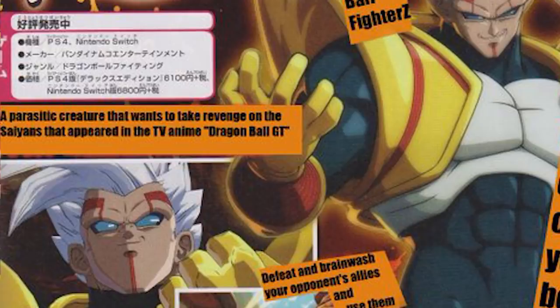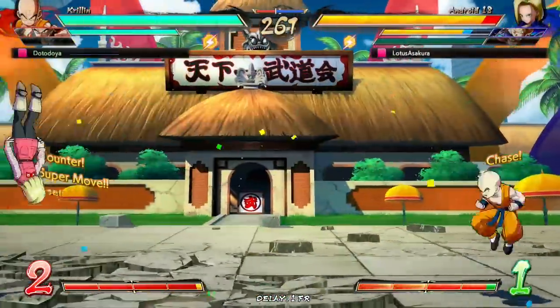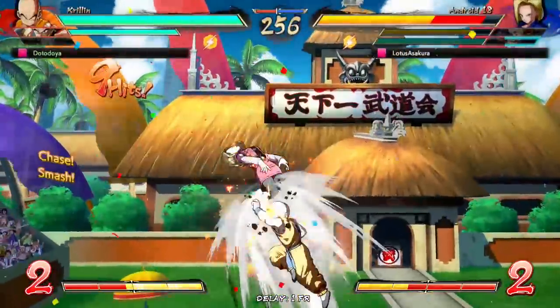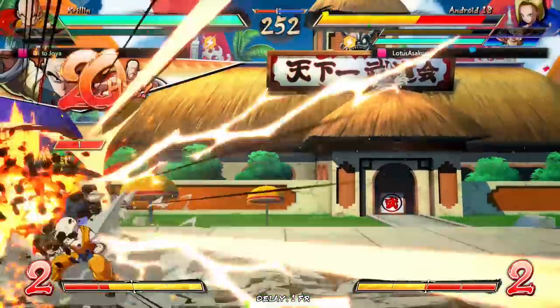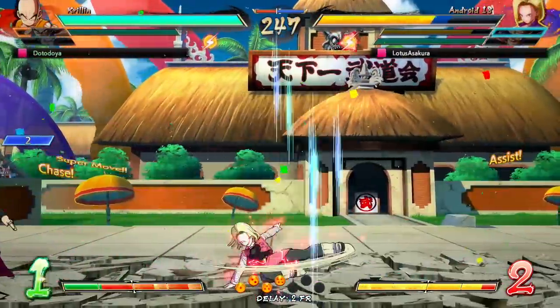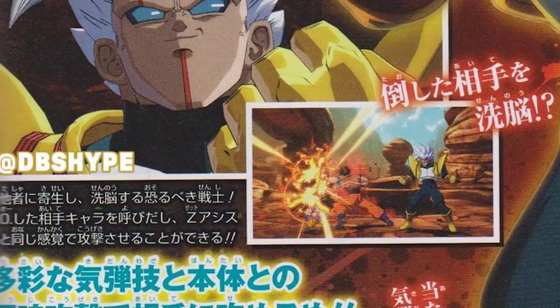I noticed a lot of people seem to be confused on who Baby is, so if you didn't watch GT: he's a parasitic creature that wants to take revenge on the Saiyans, from the anime Dragon Ball GT. If you're just a Dragon Ball FighterZ fan, basically he took over Vegeta's body, morphed it to the point where he became his own being, and can go into a Golden Great Ape.